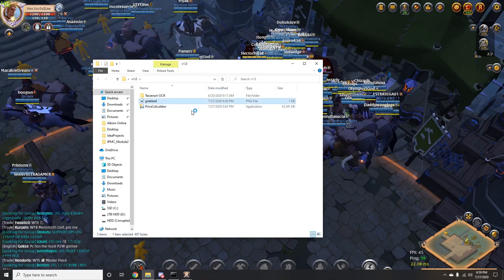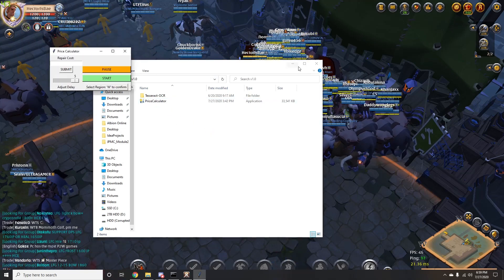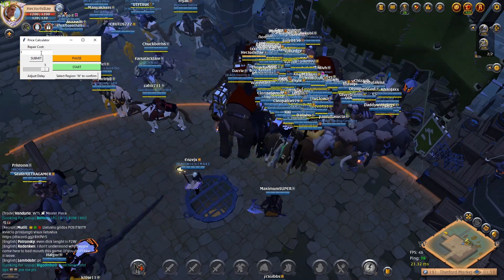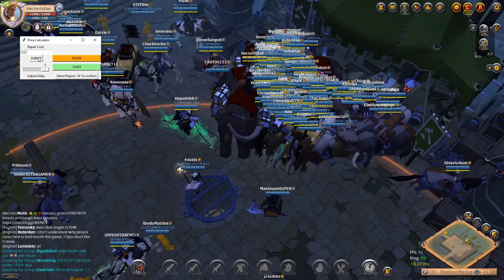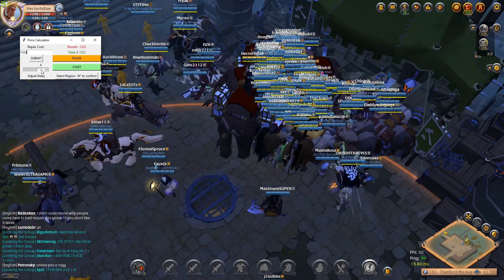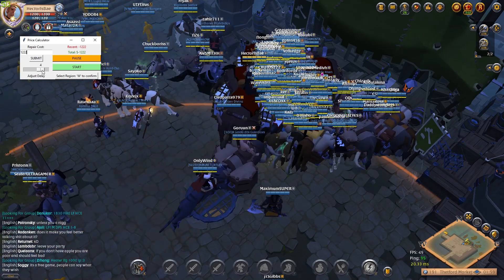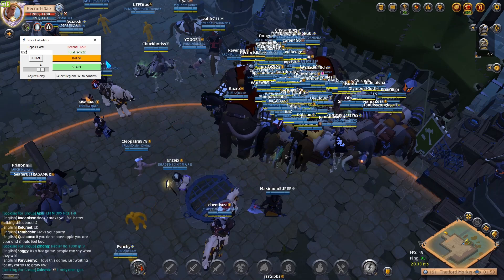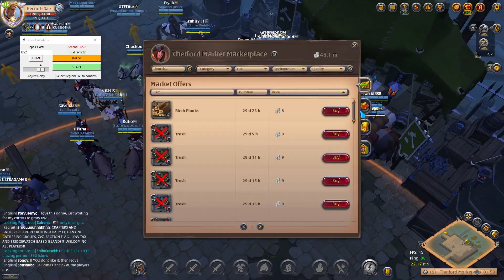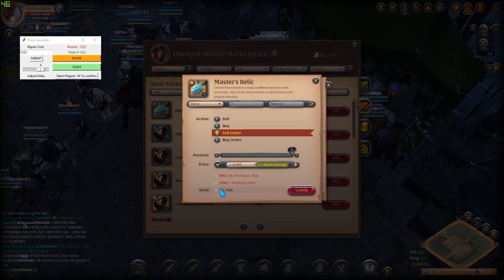That grab shouldn't be there at first — it'll be there after — but go ahead and launch this app. It's really straightforward. Repair costs: you're gonna want to put in how much the repair cost was. I'm gonna put a thousand, and the total is instantly calculated. The delay is how fast you want to be able to sell your items. We also have a Pause and Start button. Select Region would be for people who have curved monitors or if your number isn't showing up correctly.